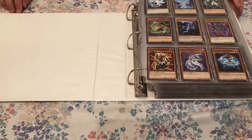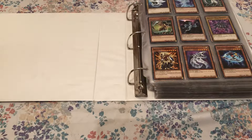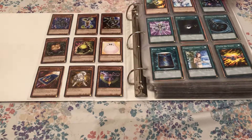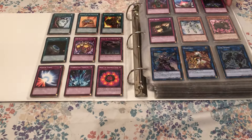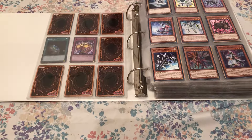First we have the Link Strike structure deck, which is one of the more recent decks and is first in the binder. Some people might think I'm crazy for leaving all the cards from the original deck in, but that's just me — what I like to do as a collector.